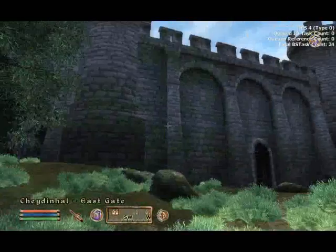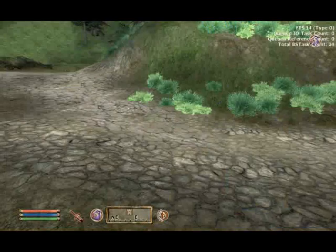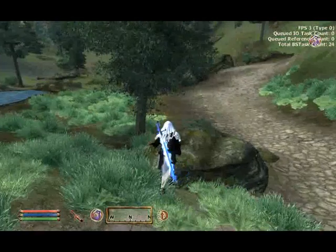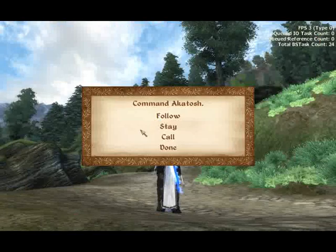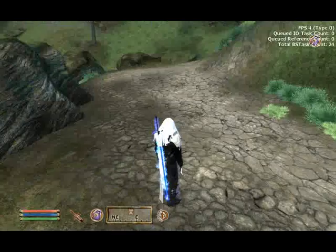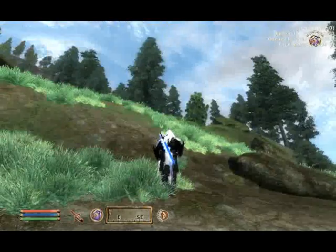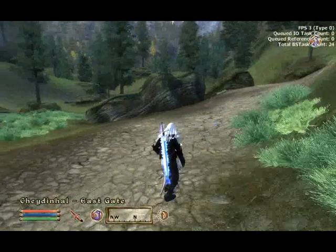My dragon won't come out because of the lag. 4 frames per second. This is the settings I'm running at — I modified it in the Oblivion INI file in My Games folder to give me a little bit more frame rates. If I hadn't done that I would probably get one frame per second or less.